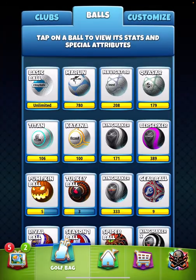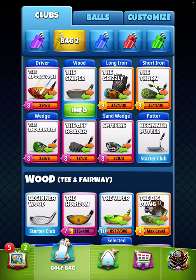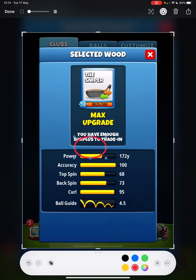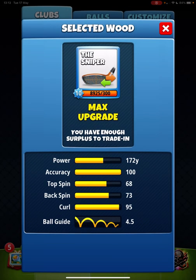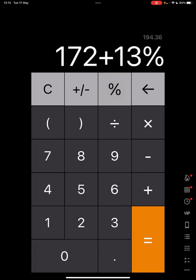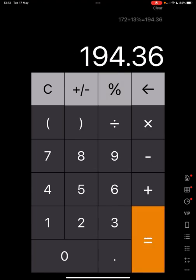That thirteen percent is on top of a power zero ball. So if you take the Sniper at 172 yards with a power zero ball, that's the maximum distance before you start to pull into overpower. If you're using a power five ball, you'll need to plus 13 percent - that makes 194 yards - so you've got an extra 22 yards.